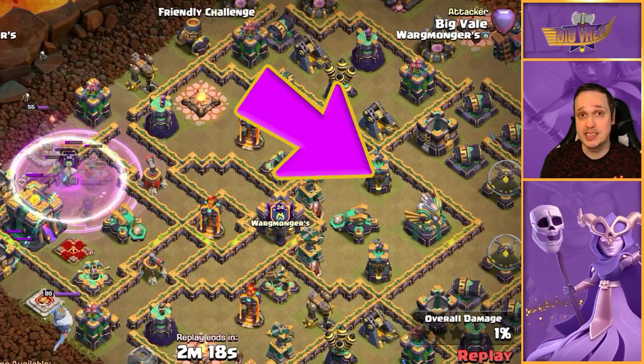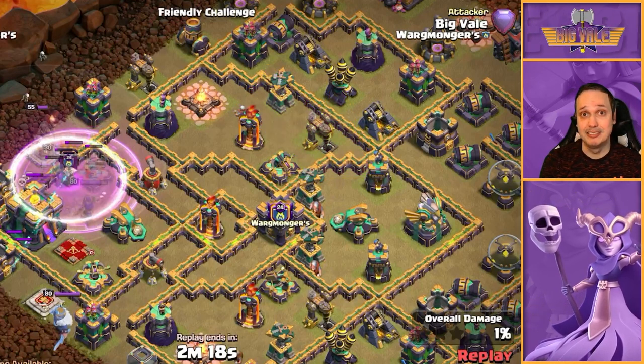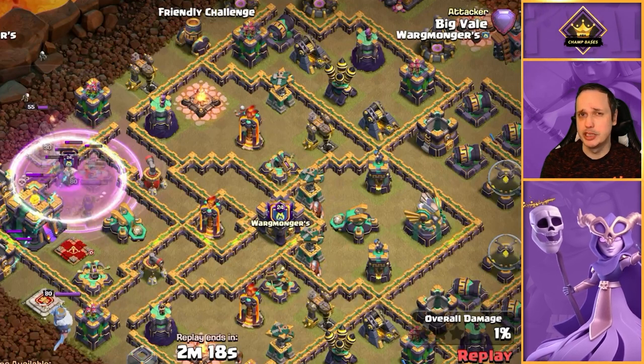It doesn't matter what type of blimp it is — they're going to go down. So don't drop your blimp straight on top of a bomb tower, it's not worth it, or immediately next to one either. Try and avoid them altogether if you can.